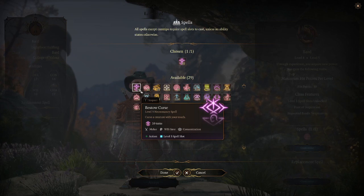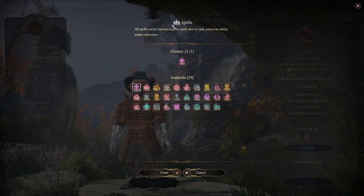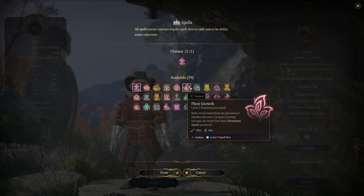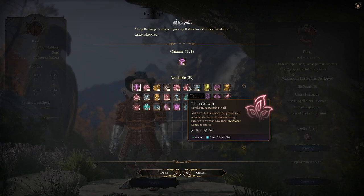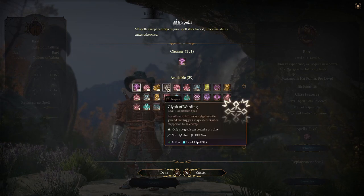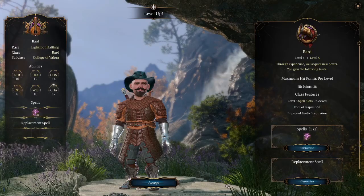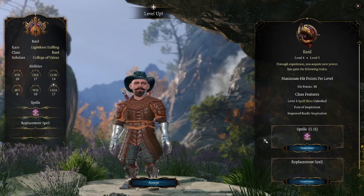Overall, Bestow Curse Dread is pretty good, and you can flex into the other options if you find an angle. Bards also get Plant Growth — a really good movement-controlling effect, but in a meta where movement control is more likely to harm you than hurt enemies, so usually not worth casting. The Bard's level 3 spell selection is just control spells and maybe a little AoE damage from Glyph of Warding and upcasting level 2 spells. Kind of a disappointment compared to its earlier spell selections.